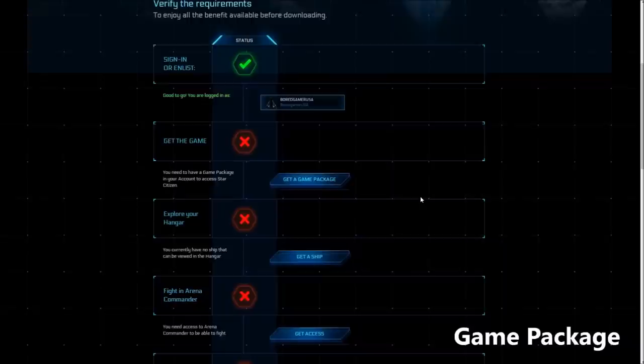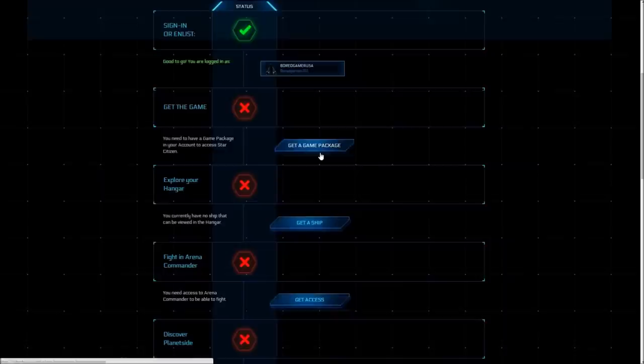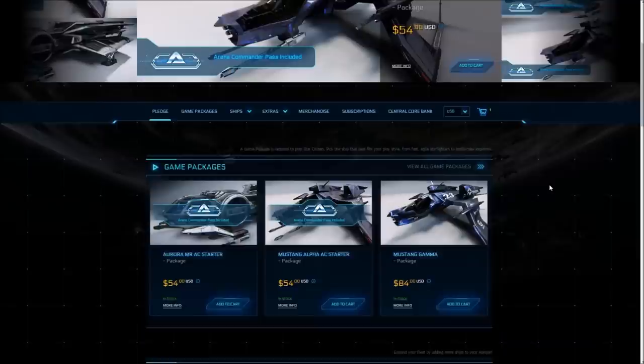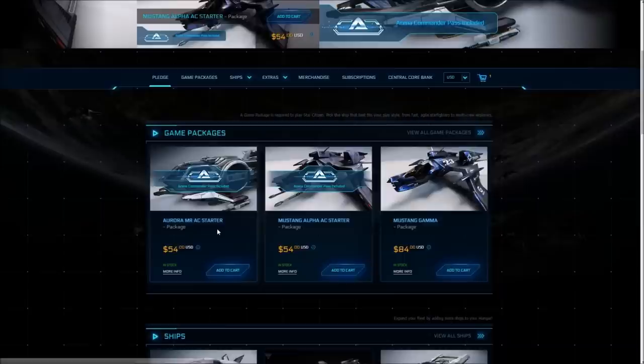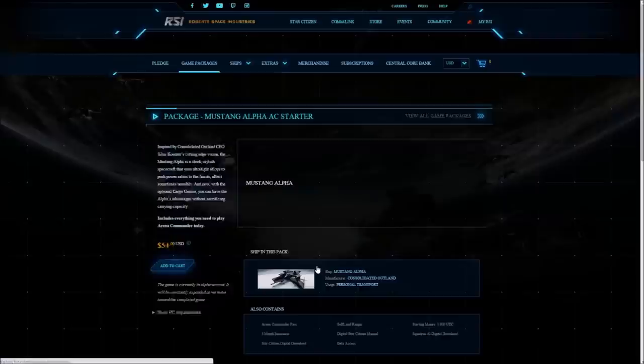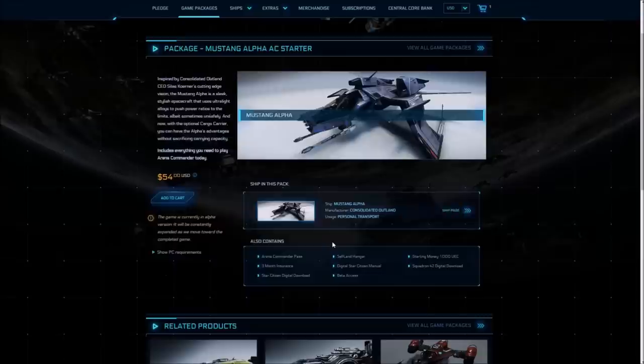After you've made an account you'll need a game package, which you can grab at the Star Citizen website. Go back to the download page and click on 'get a game package', or go to robertspaceindustries.com/pledge/game-packages. There are lots of ships available, but you can upgrade later or rent ships with the in-game virtual currency REC. All ships will be acquirable in-universe with no money purchases necessary.